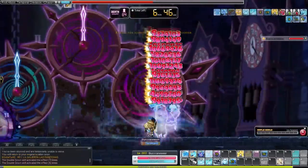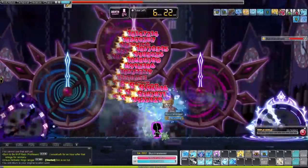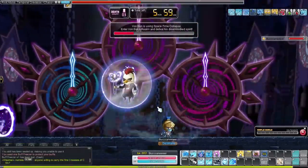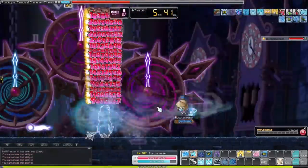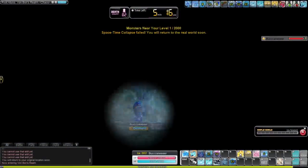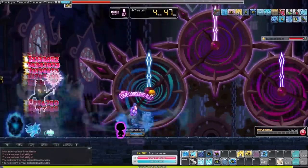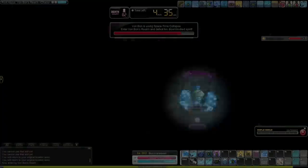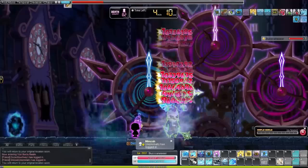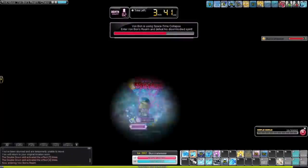The first thing you want to think about when making a boss mule is what character you're going to make. You want to make sure it's not a super weak class — you want it to be on the stronger side so you don't have to fund as much money into it. You don't want a class that's super weak because then you'll end up having to put in three to five times as much money just for it to be effective.